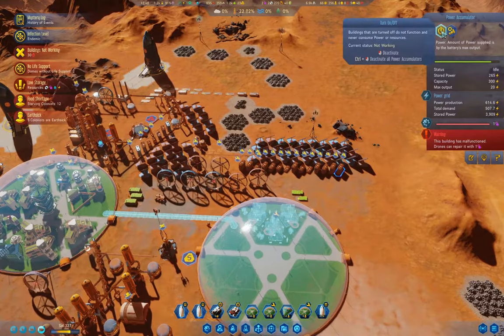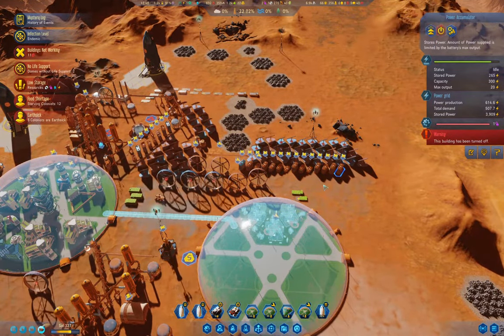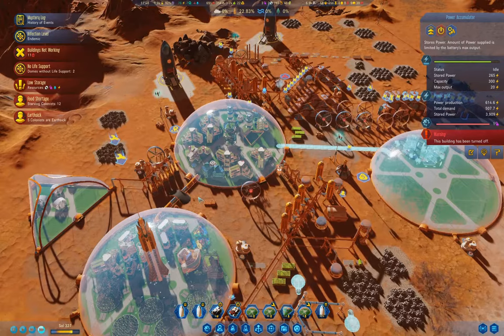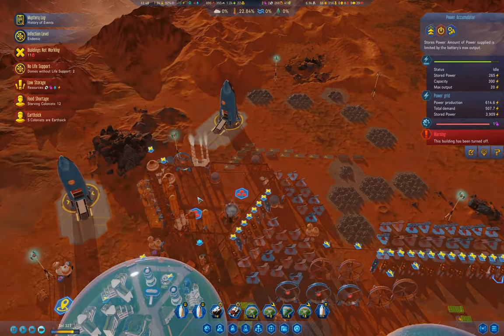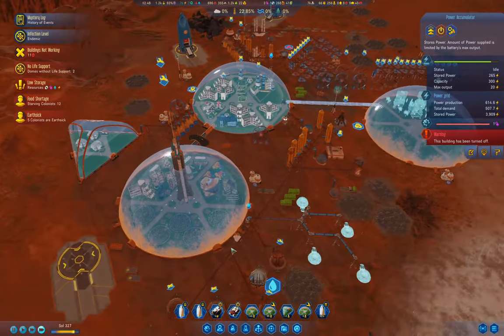We need to turn the power accumulators so that they don't suck up the polymers until the domes get repaired. Cure Tatoes rocket left — that's good.